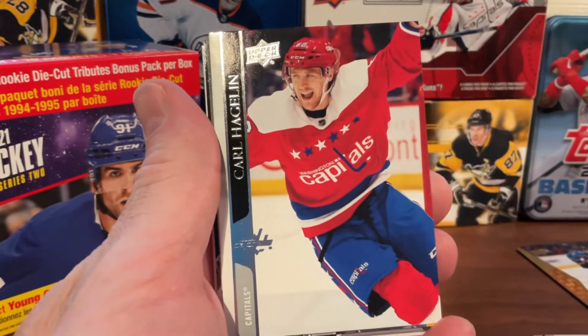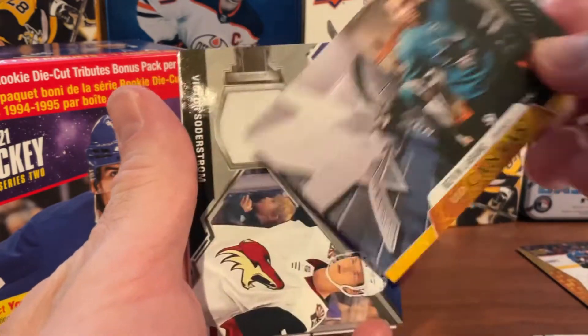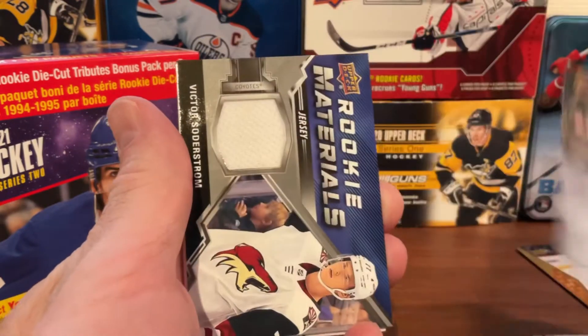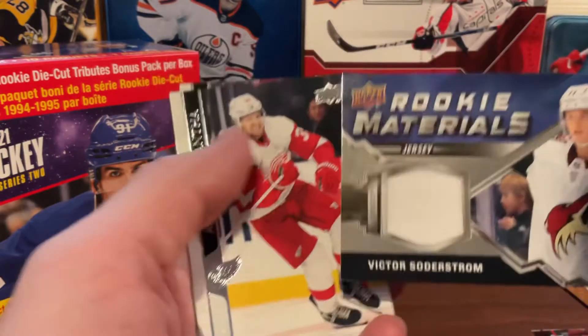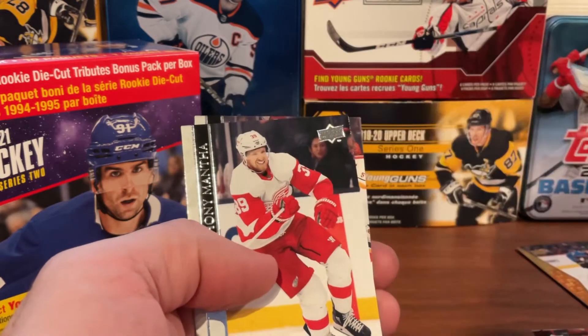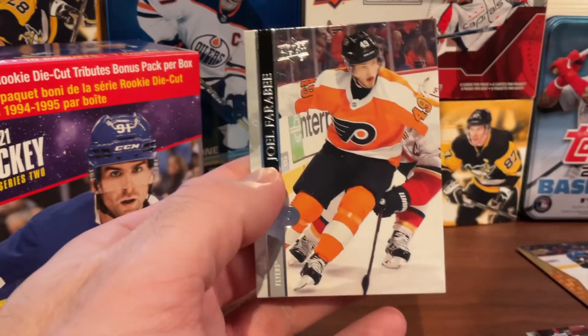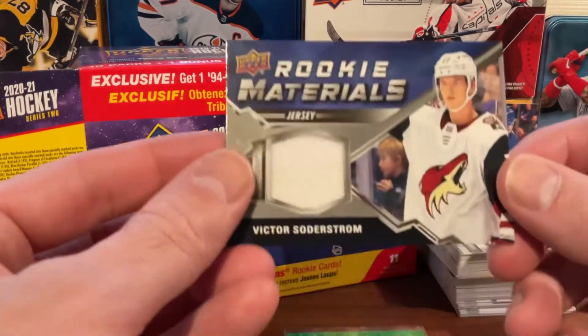Now we'll finish off with our last pack. Carl Hagelin, a UD Canvas, and here's a Rookie Materials of Victor Soderstrom — that's one of the exclusives in Series 2. Then Anthony Mantha and Farabee to wrap it up.